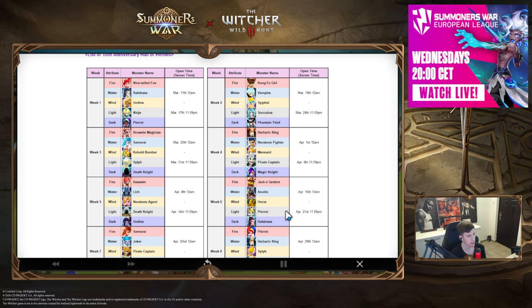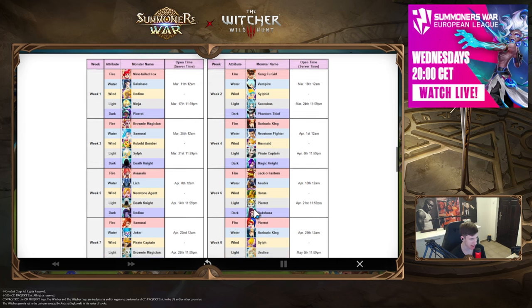Week six is very similar to week four — you have to think about which unit has more chance to get buffed and will be better after a buff. It's a tough choice; I'd probably go for Pra, but it's really hard to decide. Most people will probably go for Jack-o-Lantern skill-ups if they have everything for the Wind units.